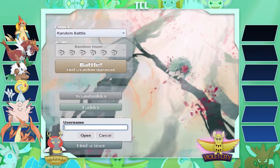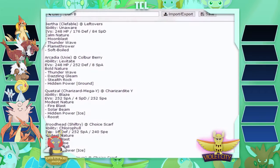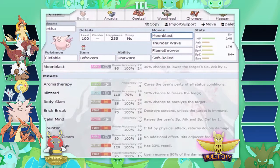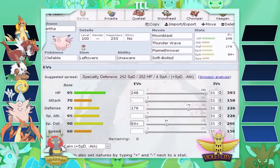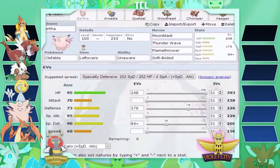I'm going to show you my team quickly. I'm starting with Clefable, Bertha — first time bringing this, she's got Leftovers, Unaware, Moonblast, Thunder Wave, Flamethrower, and Soft-Boiled for recovery. I have those moves so she can take hits from certain Pokemon. He has Weavile and I want to be able to Thunder Wave it. He also has hard-hitting special Pokemon I want to tank, and Unaware lets me wall a Dragon Dance Salamence.